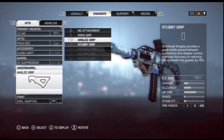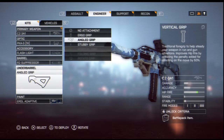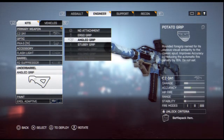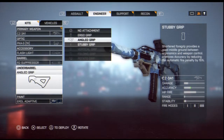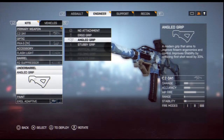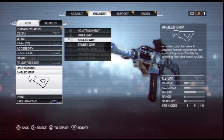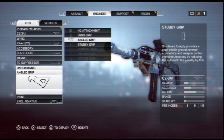I tried the stubby grip and it goes all over the place — there's no way to keep the recoil stable with it. The vertical and ergo grips are essentially the same, just with slight accuracy differences. The stubby grip lets you aim down sights with more accuracy, but I don't feel that benefit with this gun at all. With the angle grip I did a lot better because the first bullet always goes exactly where you're aiming, which is perfect for getting headshots.